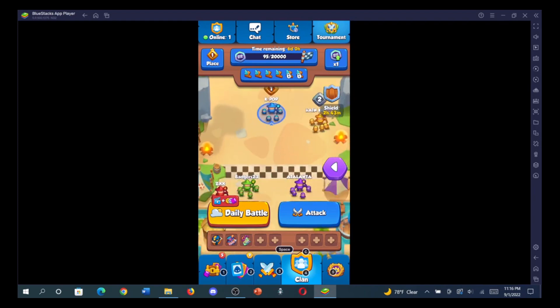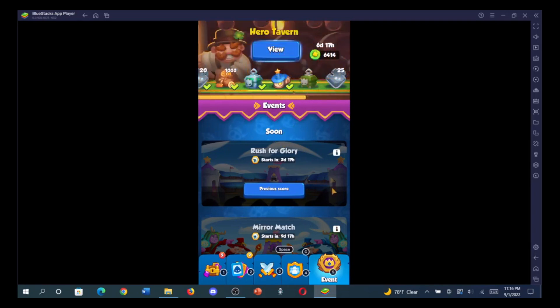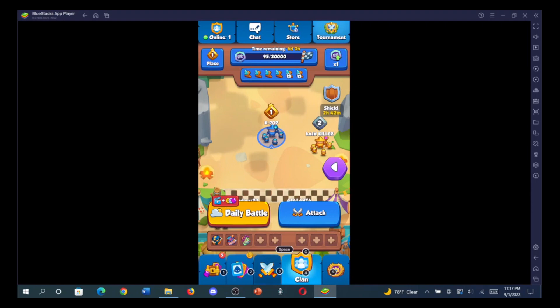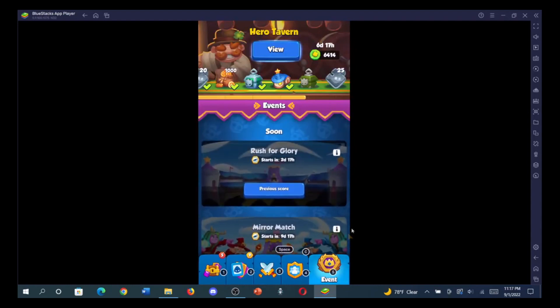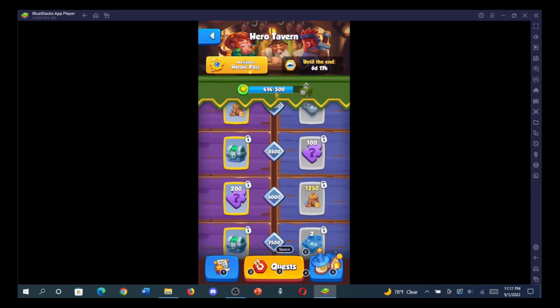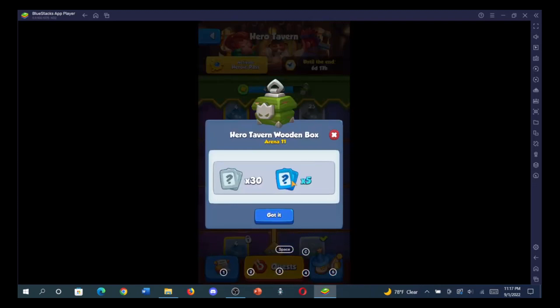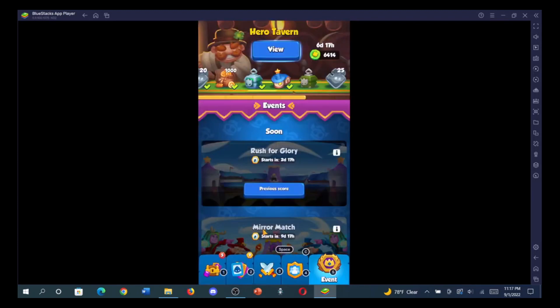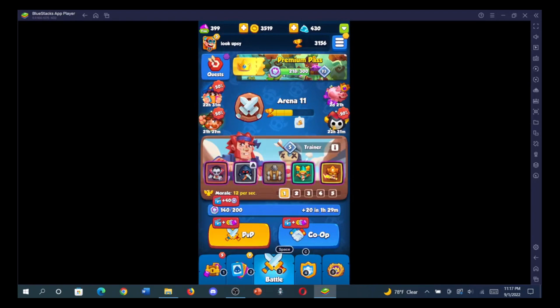On the far right there are timed events with different rule sets — sometimes you can test cards you don't own, depending on your arena level since you unlock more cards as your arena rank rises in PvP. Events have their own currency system, and reaching the next reward tier gives chests with rare and normal cards. Normal cards are useful too because upgrading them boosts critical damage.